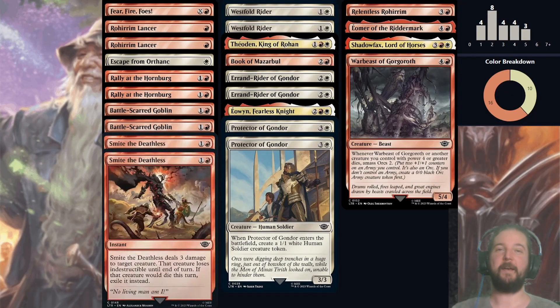Welcome to No Rares Required, Episode 34: Boros Human Aggro. Lord of the Rings: Tales of Middle-Earth has been out for just one week, but it seems that Mardu — specifically Rakdos (Black-Red), Boros (Red-White), and Orzhov (White-Black) — are the early frontrunners.